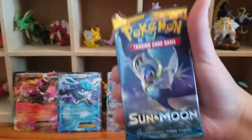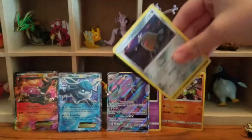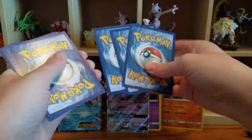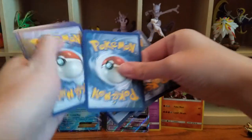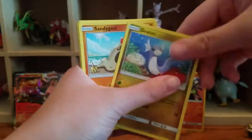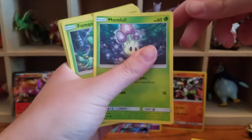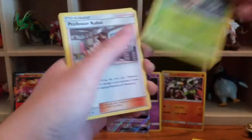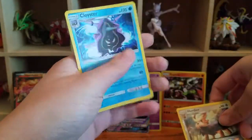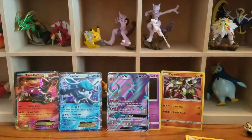This is what I'm going to open next — these actually open pretty easily. So I have Diglett, Alolan Rattata, Sandygast, Mudbray, Mudbray, Fomantis, Professor Kukui, Corsola, Rowlet, Araquanid, and Cloyster. Nice. So you won it this time. I won for once! I did it! I know the secret.